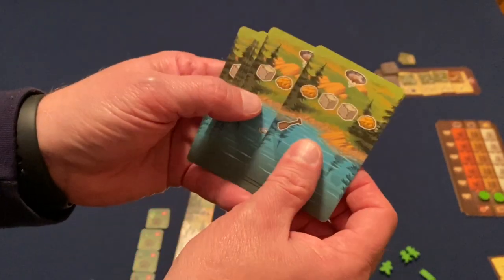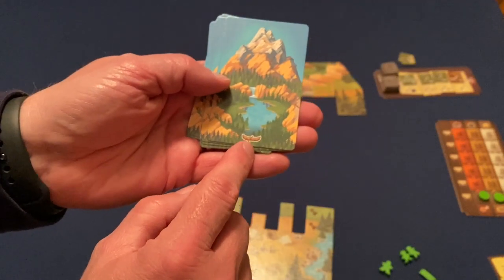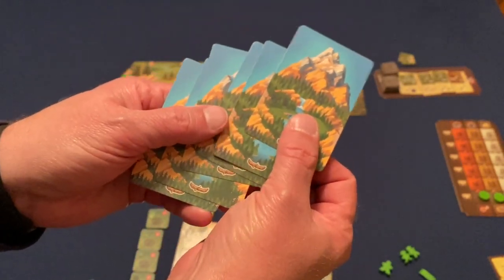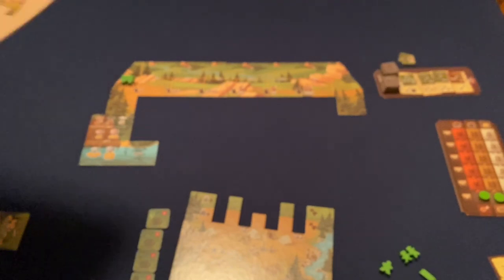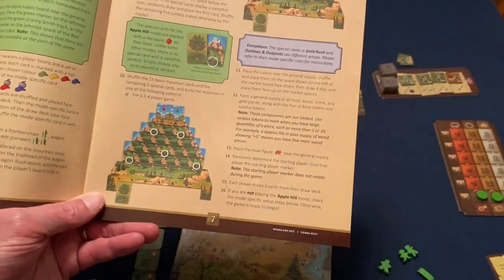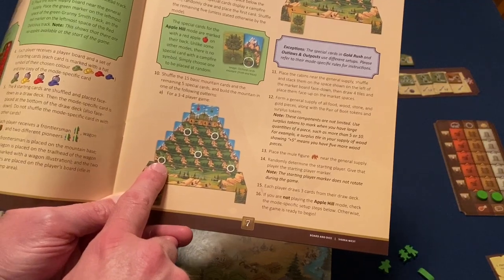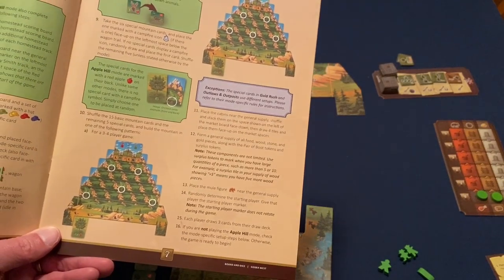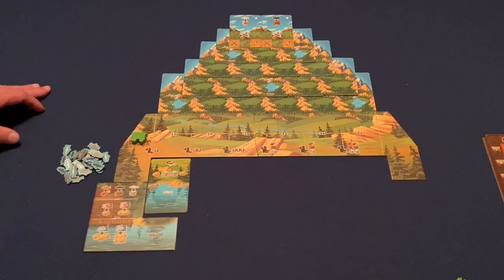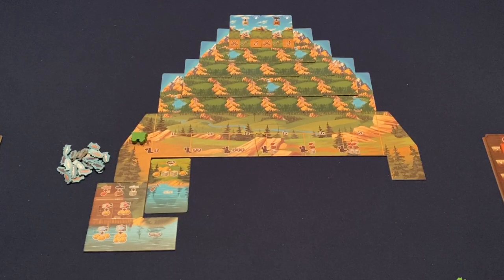If you give up a resource and put your meeple in the trapper area, you can flip that animal token to its pelt side. The pelt icon on the token becomes active whenever the pelt action appears in your path — for example, the raccoon gives you any color fish token you want. The cabin market board has four spots; to take one and place it on your board, you take the shovel action. The first cabin requires just one shovel action, the next two require a resource as well, and the last requires the shovel plus a double boot token.